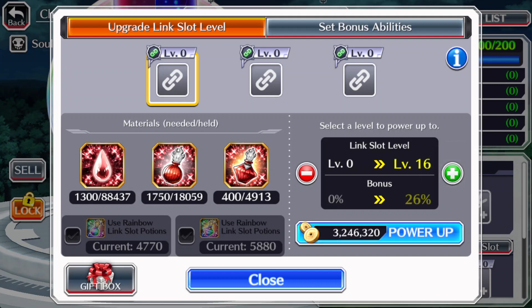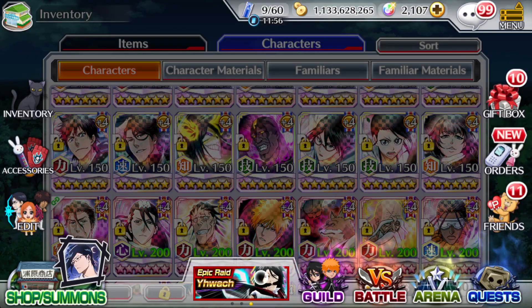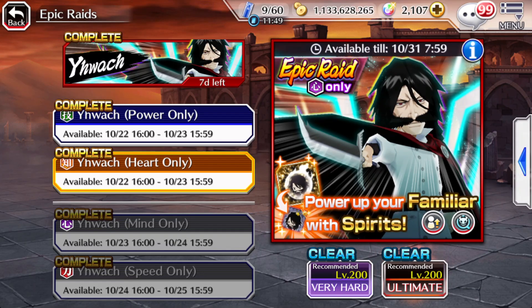Having a T20 character makes your life much easier and it isn't as much of a grind as it used to be. The best way to get potions is to play Epic Raids. In the Epic Raids menu, it's currently the Yhwach Epic Raid. Playing it gives you familiar spirits and a lot of potions. With a room of six potion units, you're looking at 45 to 55 drops per ticket. Doing a times-five run, say 50 potions, that's 250 potions per run. Four runs gets you 1,000 potions — and that's only 20 soul tickets. 20 tickets for 1,000 potions is a very fast way of farming.